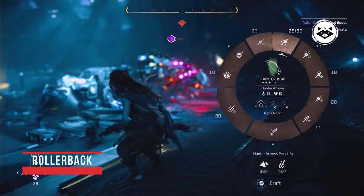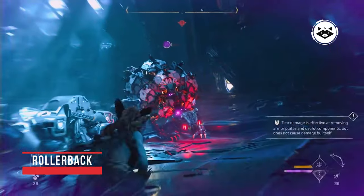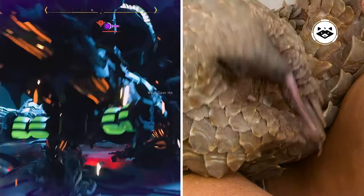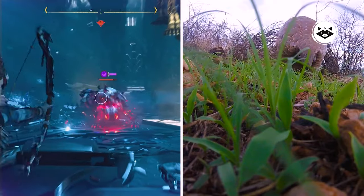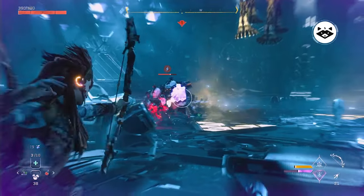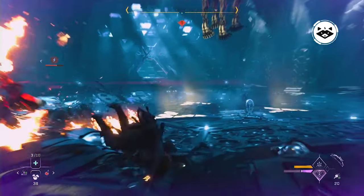The Rollerback resembles a pangolin, bearing a back lined with metal plates. A container-like object hangs from its belly, somewhat like the cargo container of a behemoth. True to its namesake, the Rollerback is capable of rolling into a ball and flattening anything in its path, leaving a trail of fire behind. It is also able to repair itself by summoning and reapplying its plating, an ability no known machine shares.